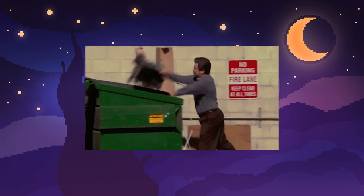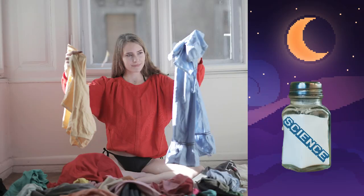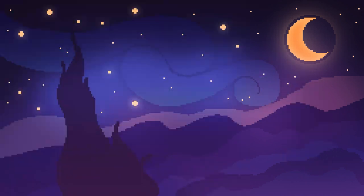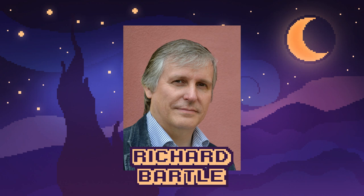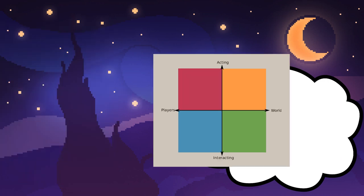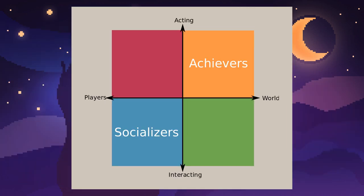Maybe you need some goals to drop at the end. Now let's add a pinch of science to the whole jumble of ideas and plans. There is this guy named Richard Bartle who invented the Bartle taxonomy of player types, which describes four different types of players: Socializers, Achievers, Explorers, and Killers.